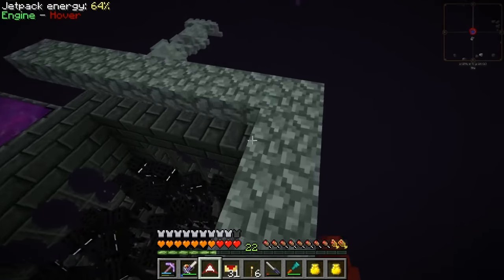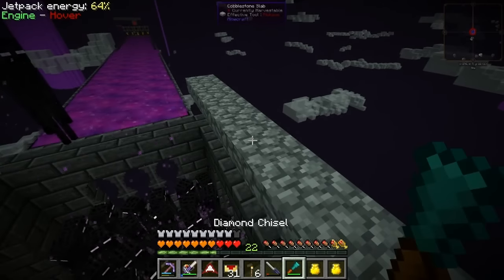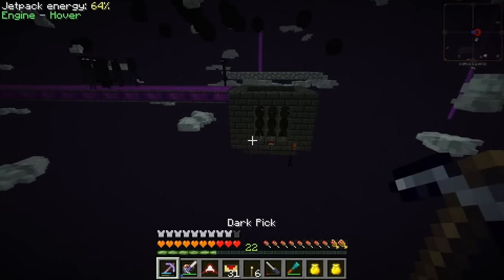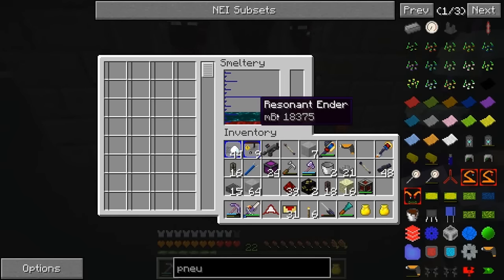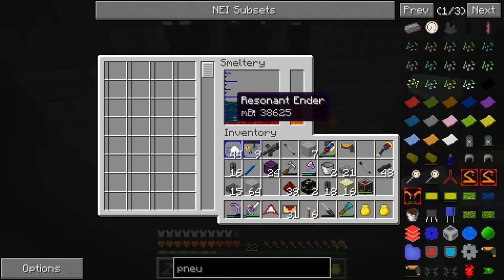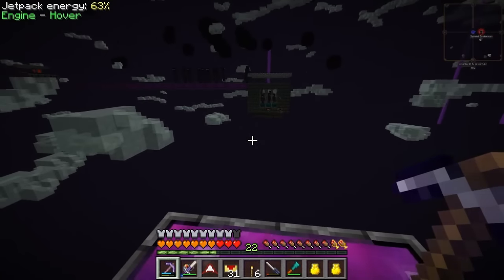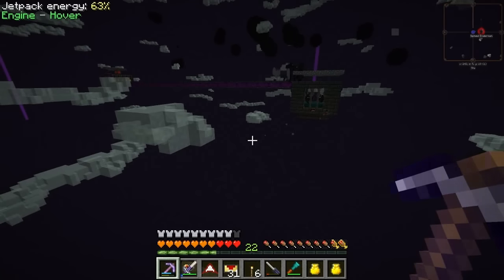Okay so this is full of endermen. In order to actually get them giving us resonant ender, we need to put something in there that will burn them - so I'm going to throw a piece of iron in, that'll melt and then it'll start killing them. Oh here it goes! Oh my goodness - 18 buckets! Seven buckets every damage instance right now - that is pretty good. Seven buckets, that's like 30 enderpearls or so. As soon as they get killed, is this going to get replaced right away? Quite a few of them are falling off the edge - I should put some kind of railing so that doesn't happen.